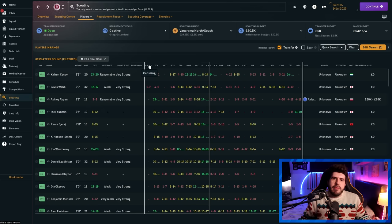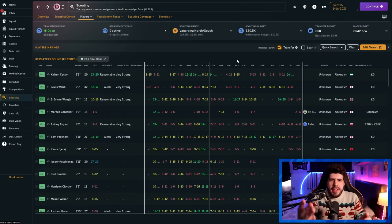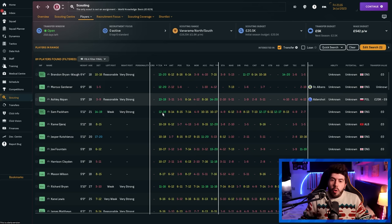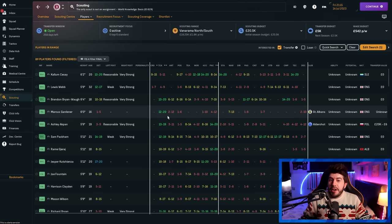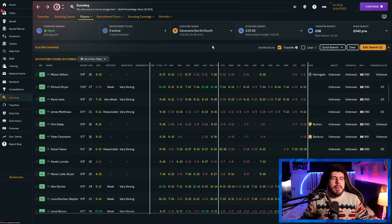Decide what you most want from your right-back — say crossing and good tackling with decent pace. Hold down shift and select extra columns to create tiebreaker sorts: it'll sort by the first attribute first, then tackling, then pace, allowing you to sort by multiple values. Auto-size the columns, then look down the list for colour clusters or attributes that look good. For example, Richard Bryan at 27 has relatively nice key attributes for the role with no obvious gaps. For any player you like, right-click and get a scout report for one week.